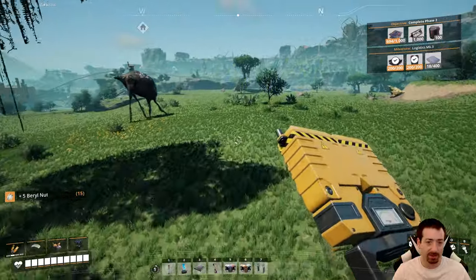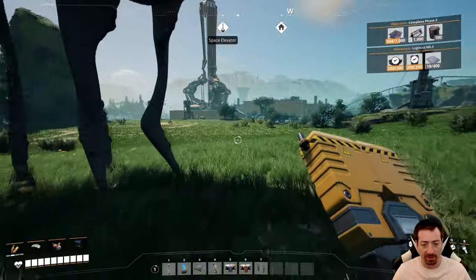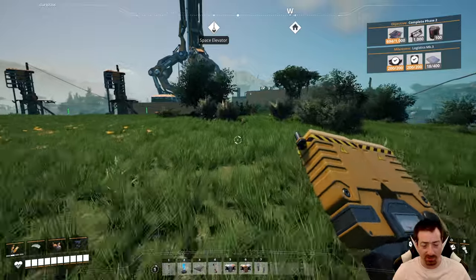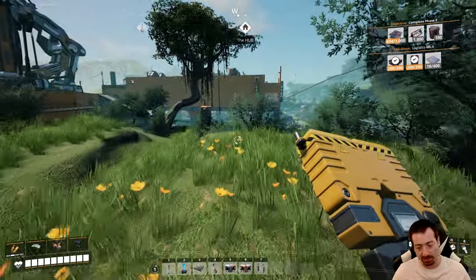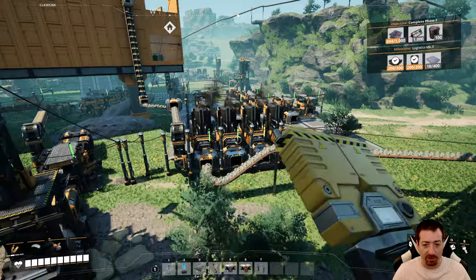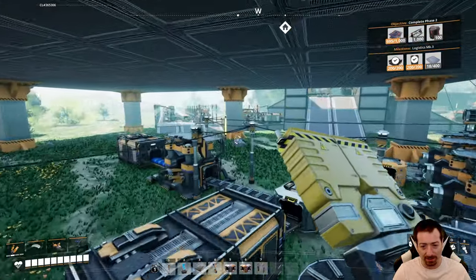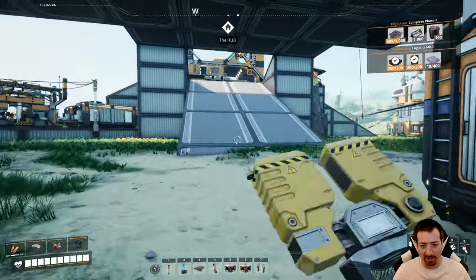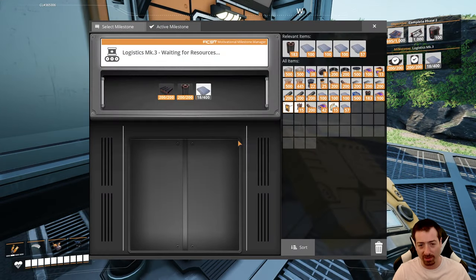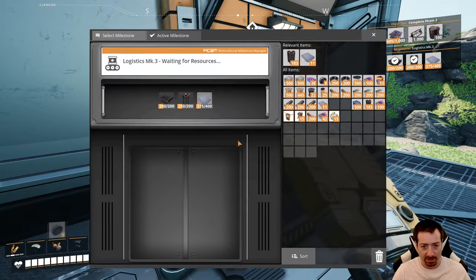I'm happy to report for those who haven't played this game in a long time that they did fix the truck jank. You can now trust a truck. You couldn't before — they could get stuck, get derailed even though they're not on rails. But now they sort of are: if they get a little jankified, they'll just fix themselves and kind of teleport back. It's better than not being able to trust your transportation routes. Once you've set it up, it will keep going.